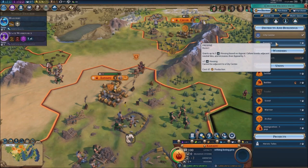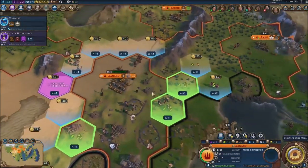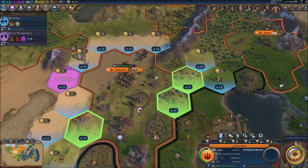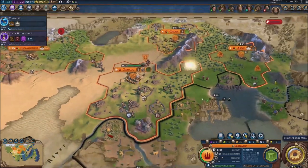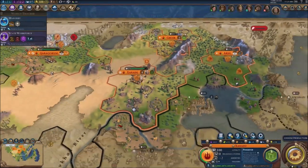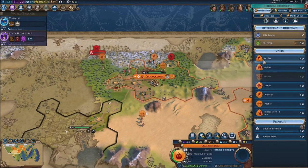Well let's just work on the Preserve then. I think we're gonna have to purchase a tile. In order to purchase a tile I think we're just gonna purchase this one — and there we go, just like that, we're gonna get a Preserve right here.